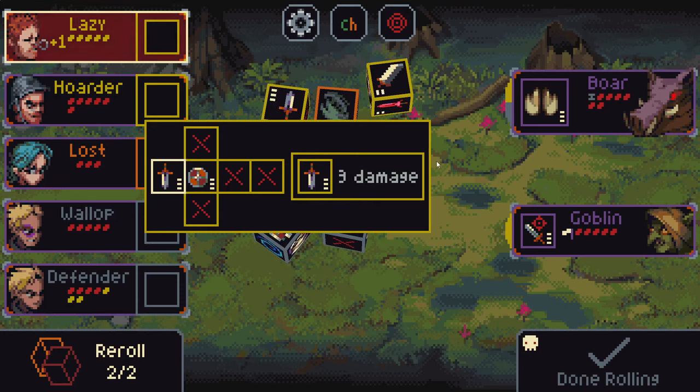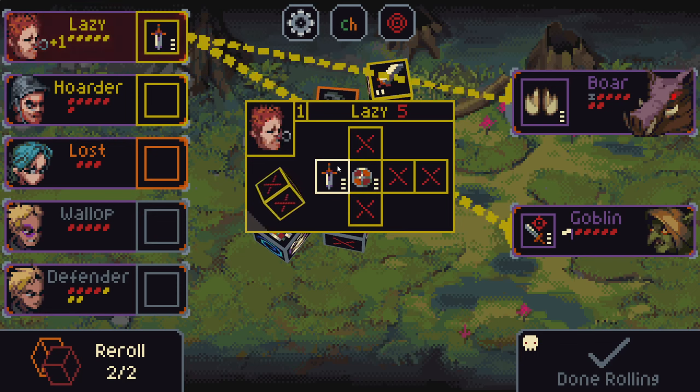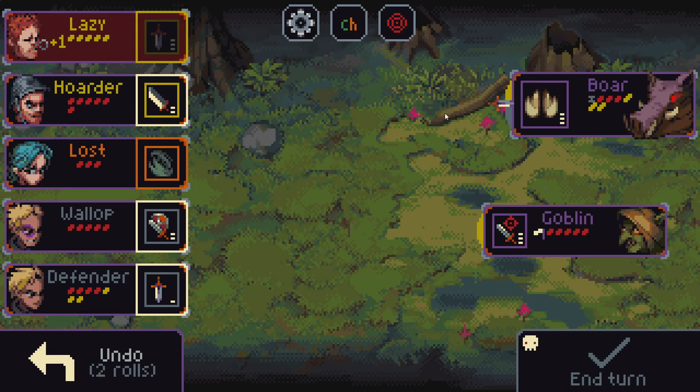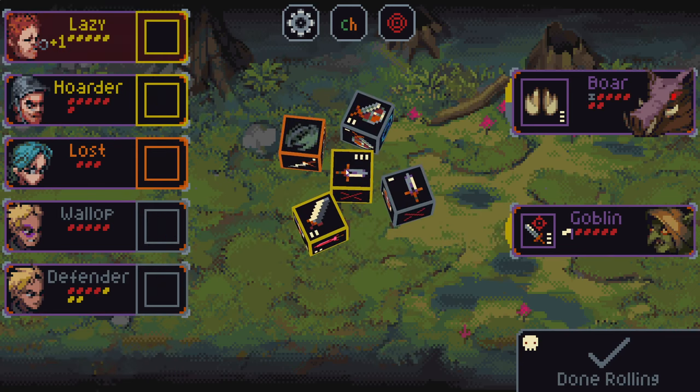As you can see, we have a bunch of different dice here, and I can click on them to lock them in. Now I know that character will be activating this dice. This one has a pretty gnarly downside — makes it so that all sides become blank next turn.